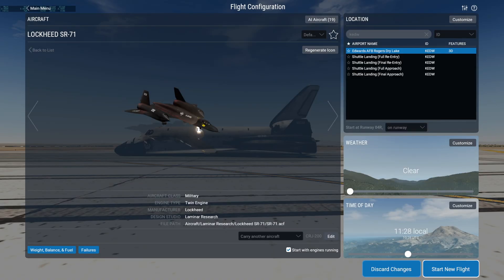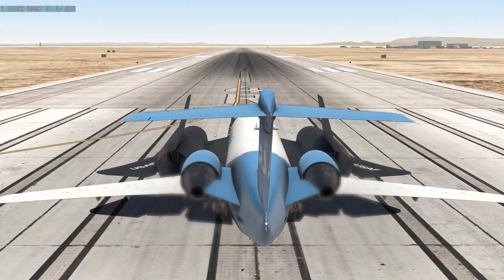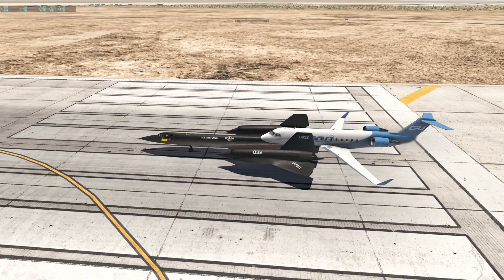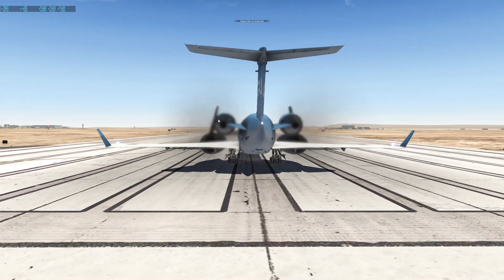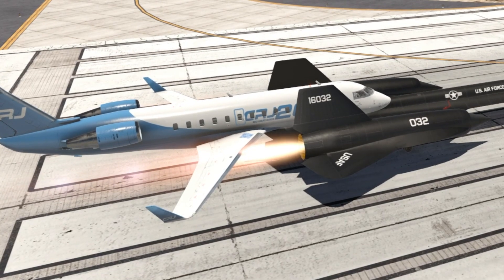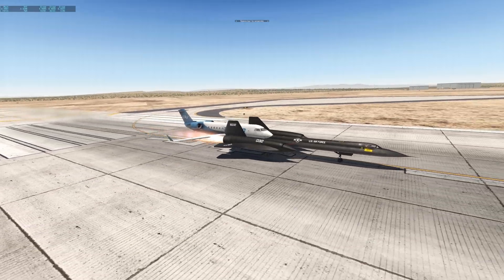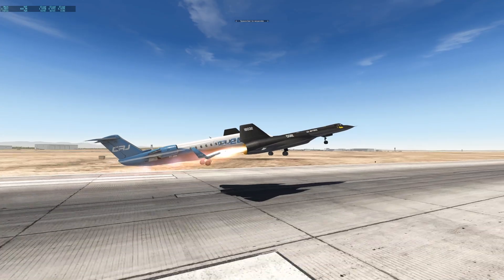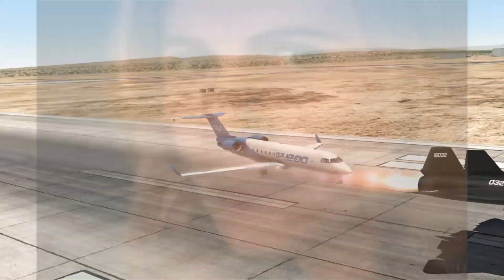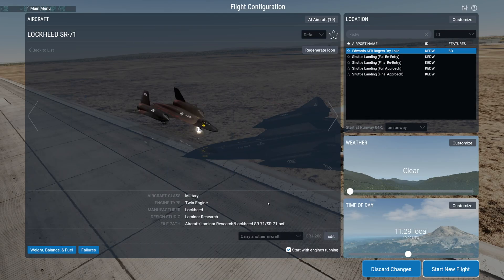Maybe the CRJ will work. All right, CRJ, this is going to be a fun trip. Now we've got engine power — let's do a full power takeoff. Your wings might be gone in a few seconds, but this seems to work quite well. Let's separate the CRJ right now. Hope you land good. That was not a good landing. I'm sorry, CRJ, but I'm going to move on.